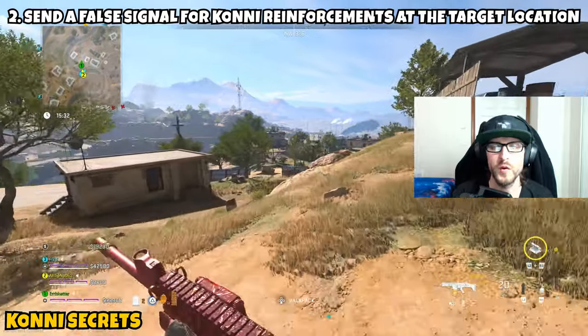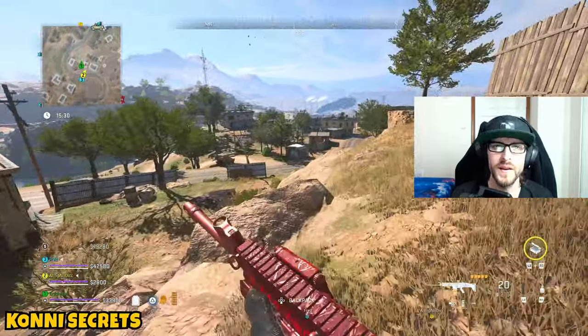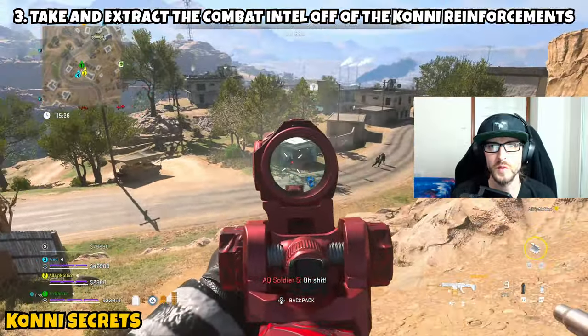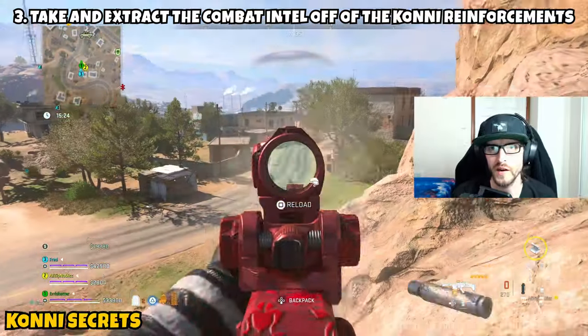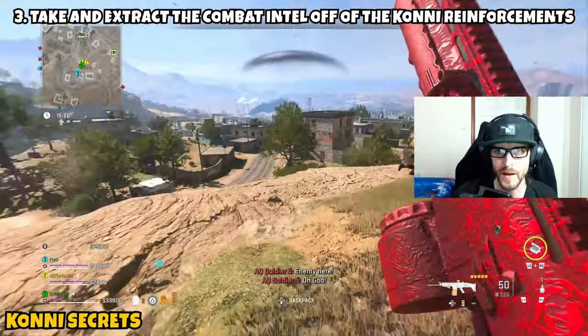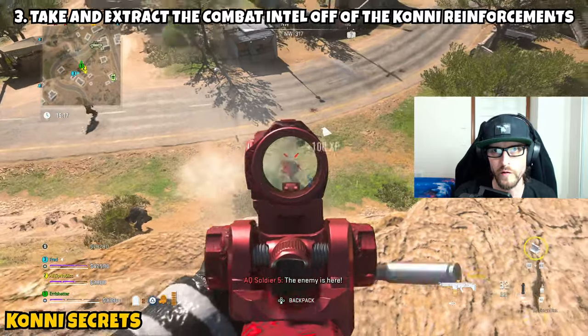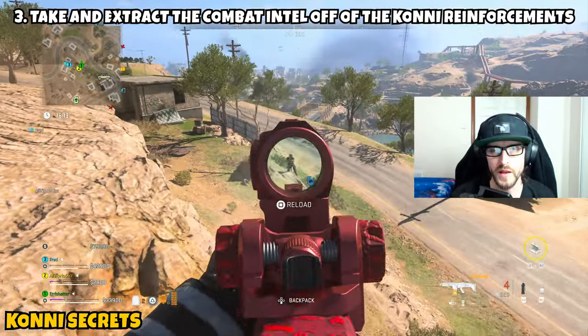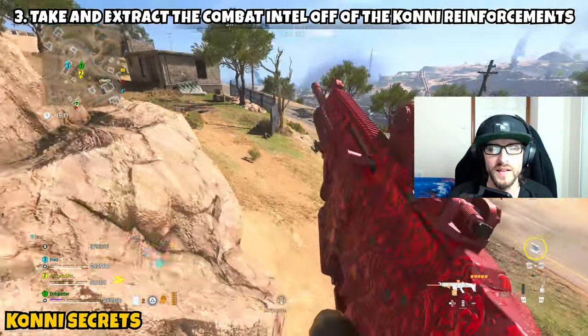Once you manage to call in those reinforcements, part 2 is then complete. Part 3 is asking us to take and extract the combat intel off the Kony reinforcements. The reinforcements are going to come in — the only unusual part is they actually land a little bit down the hill. Pay attention to your mini-map, look for the reinforcement helicopter to come in, and run over to it. You'll know this is the correct reinforcement helicopter because the reinforcements will be Kony.